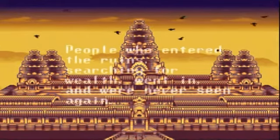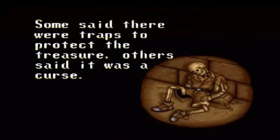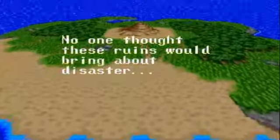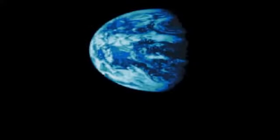It's actually Angkor Wat, which is an area later in the game. People who entered the ruins searching for wealth went in and were never seen again. Some said there were traps to protect the treasure, others said it was a curse. You can see a dead guy with his traveling gear there. No one thought these ruins would bring about disaster. That's the opening to the game — you get an idea of what it's about. Let us begin to play, because I love this game — favorite RPG.